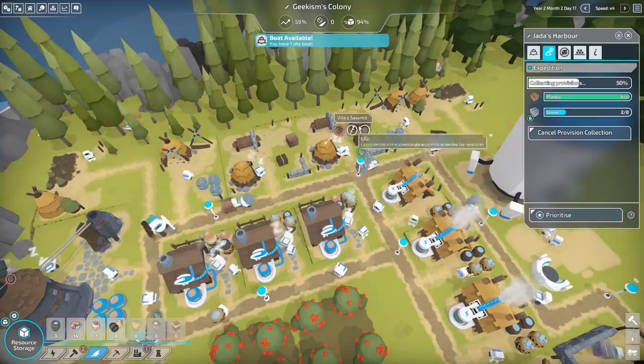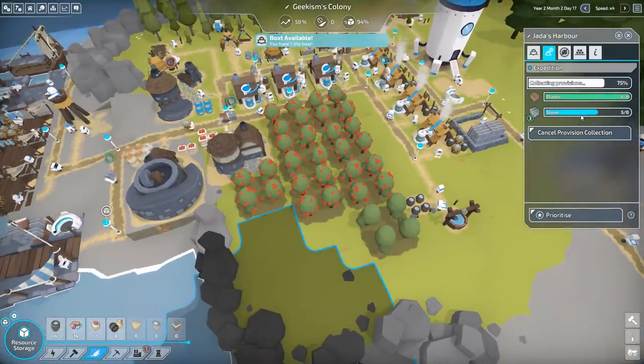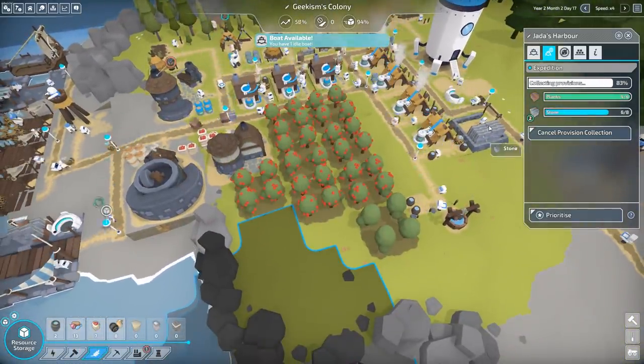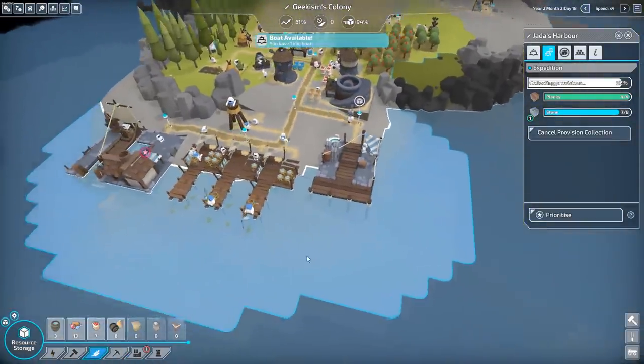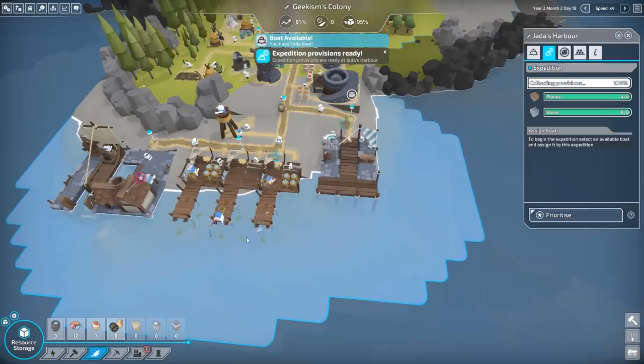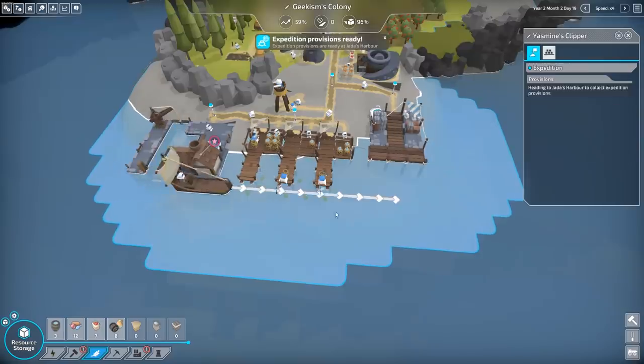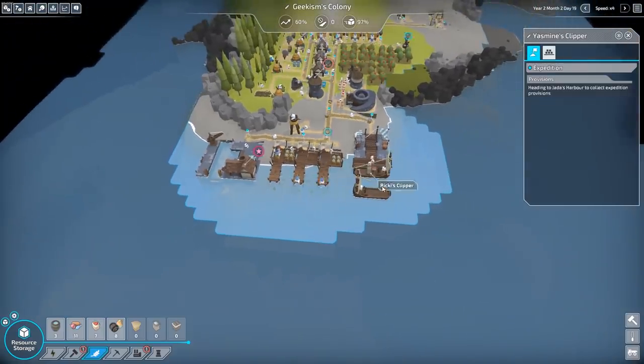Planks are coming in — planks are there, we've got planks thick and fast. In fact all the planks are already there. And stone — we've got loads of stone set up. One more stone. Let's assign that again — assign to expedition. Yeah, so we can have multiple boats there. Good.